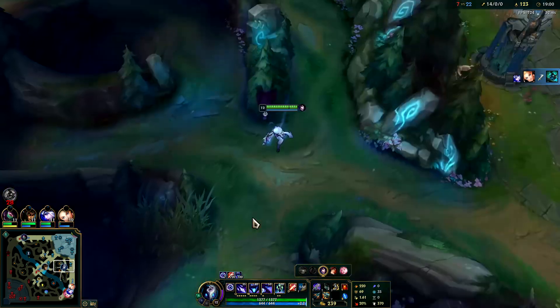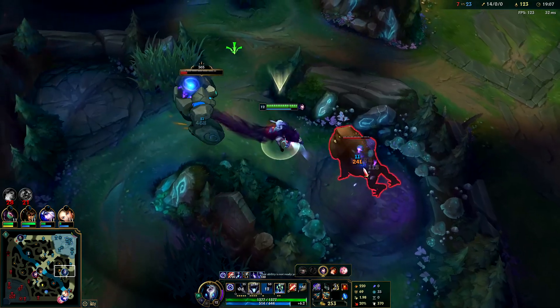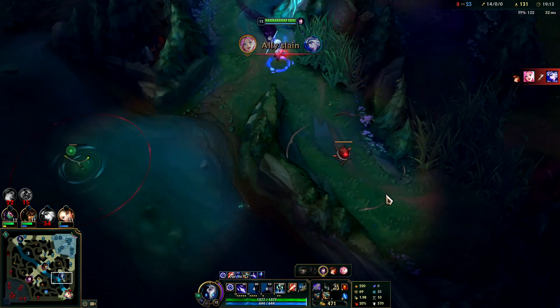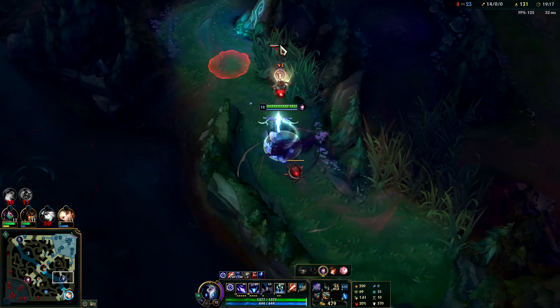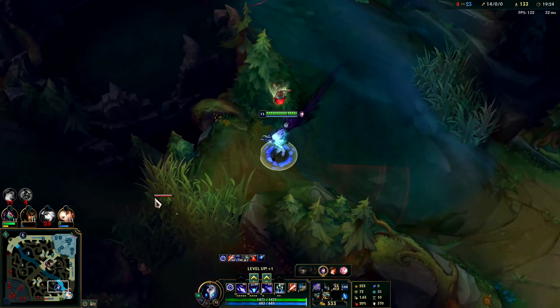The enemies are playing really far up — we could definitely punish this. I'm laying my W so I can fight both camps while keeping them both within the circle. I keep myself inside the circle while fighting for the reduced Q cooldown. I can't stress that enough — new Kindred players tend to not utilize their Q's within their W, so they'll miss out on a bunch of extra AoE damage and attack speed. It's just a huge mistake.